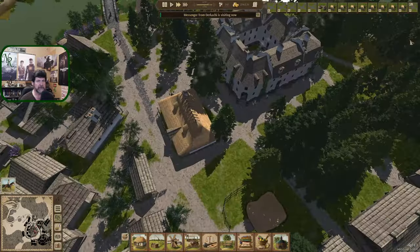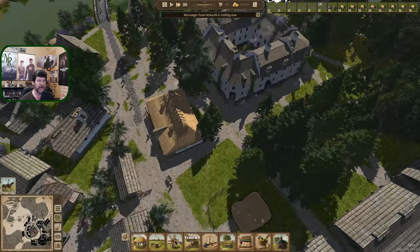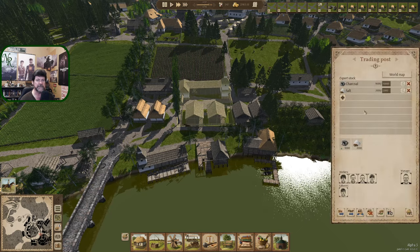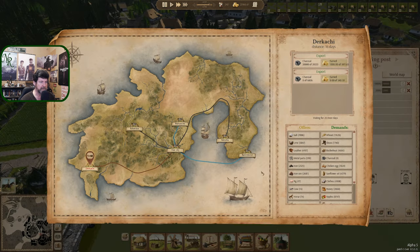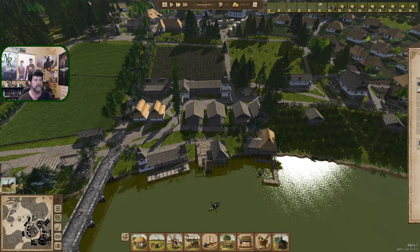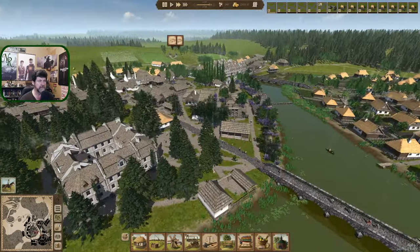Dirkachi is back - let's get you in place, there's one tree to take down. Dirkachi - how do we do charcoal? Apparently worked fine last time. There's still 10,000 in here, 9,000 left - we've got another. Dirkachi you are here, charcoal - let's do another 68, deal. Don't need to buy any of that. Charcoal is in the system.